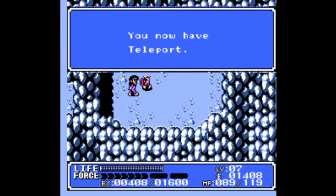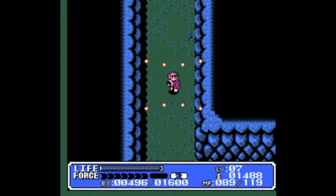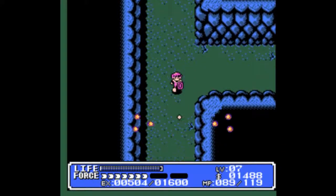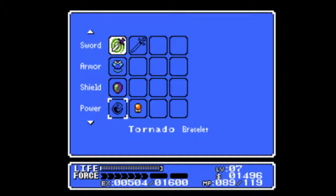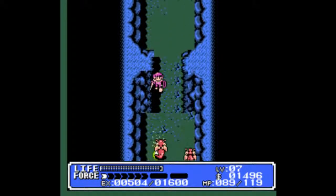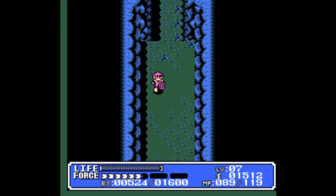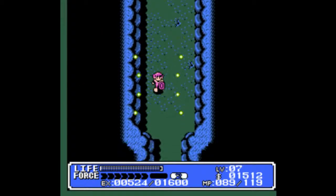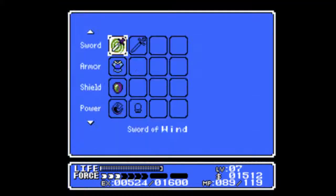Now, there's an invisible plot wall back in the other areas that I could technically get past right now. However, that wouldn't do me much good, because there's a second one I would need to get past first. But that requires us to go farther into Mount Saber here. The Teleport Spell, by the way, allows you to teleport to any town you've been to in the past. One thing I should mention, by the way, is...